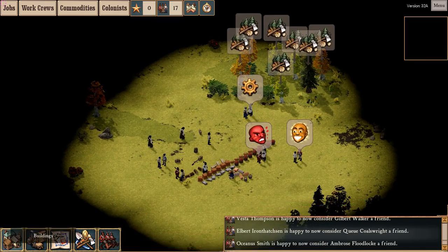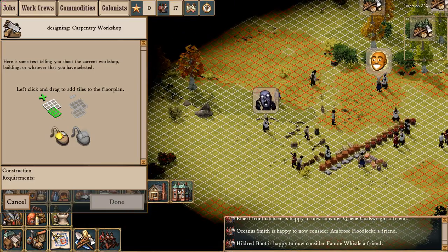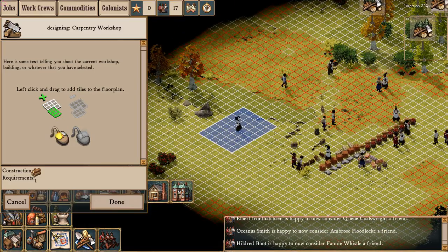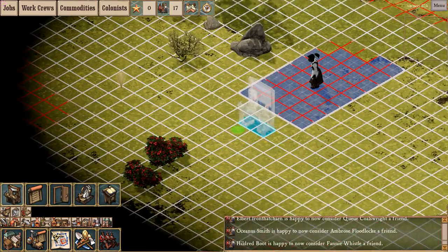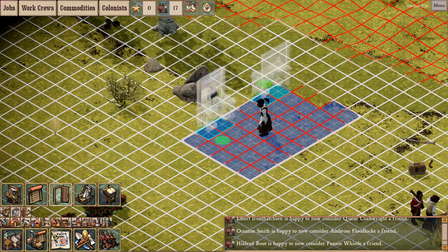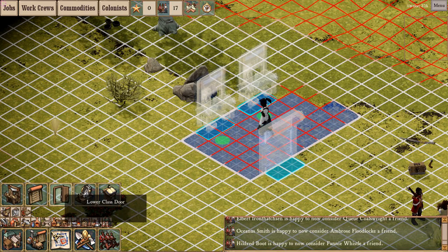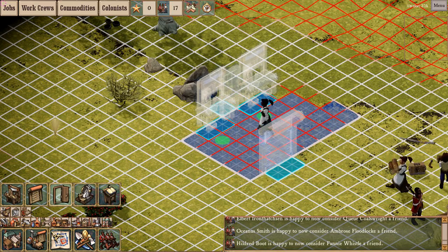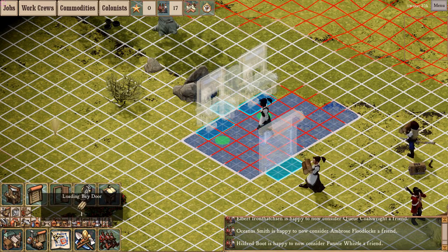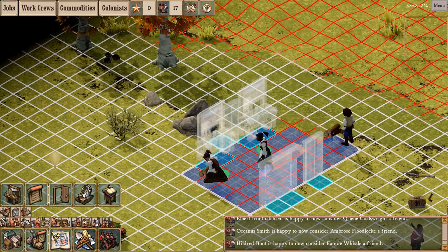I'm just going to chop down some logs here. The very first thing I build is a carpentry workshop, because the carpentry workshop is your key to industry. The planks that you need a carpentry workshop to make are vital to the construction of other structures, modules, and buildings. It is the cornerstone of industry. And of course the thing you need to make a carpentry workshop go is wood, so I've begun chopping down trees as well.